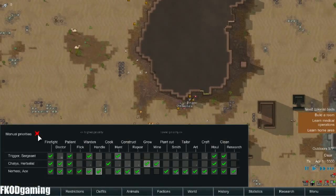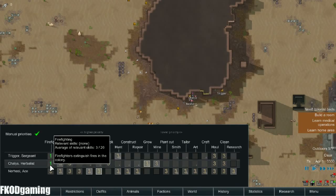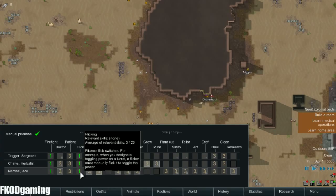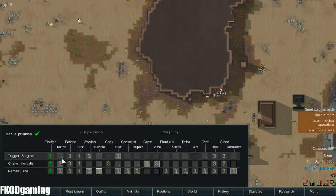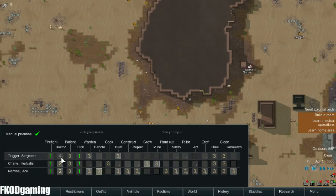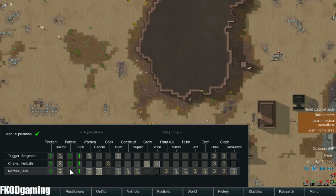I also need to set work priorities. We're going to do manual priorities. Everybody's going to be a firefighter. Everybody can flick a switch. We actually have pretty good doctors, so everybody's going to be patient.